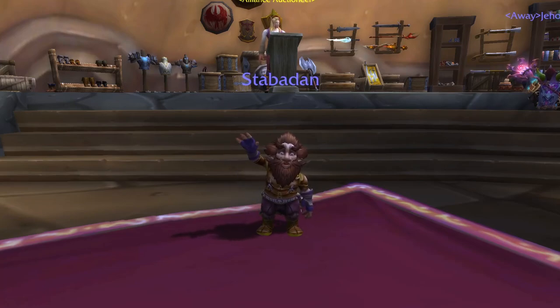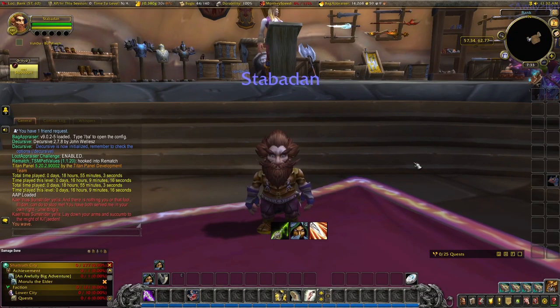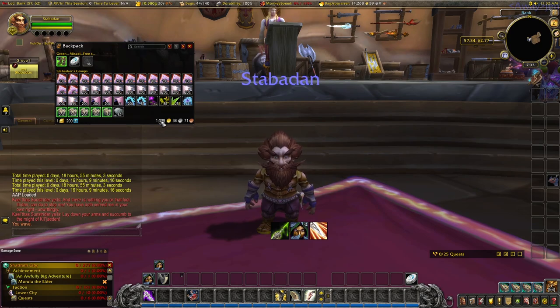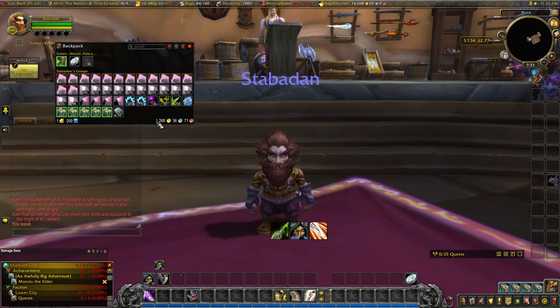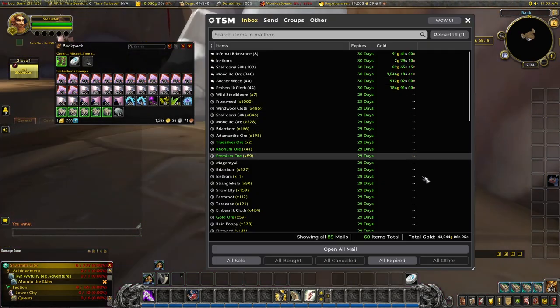Hello, this is Stab Adam. In the last episode we managed to flip quite a lot of materials by doing it every single day. We're going to have a look at our mailbox now and see how we've gotten on. We have spent nearly all of our gold. Last time we had 12,000 gold and we turned it into 40,000 gold. This time we had 40,000 gold, and we go look at the mailbox — we have 43,000 gold plus the 1,000 gold here.